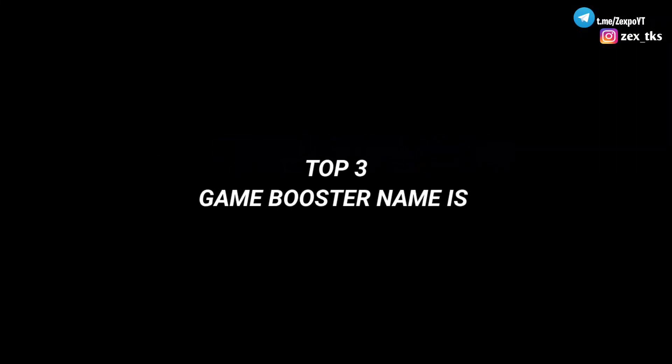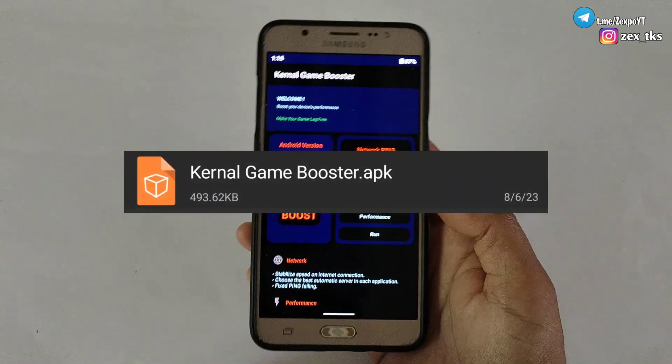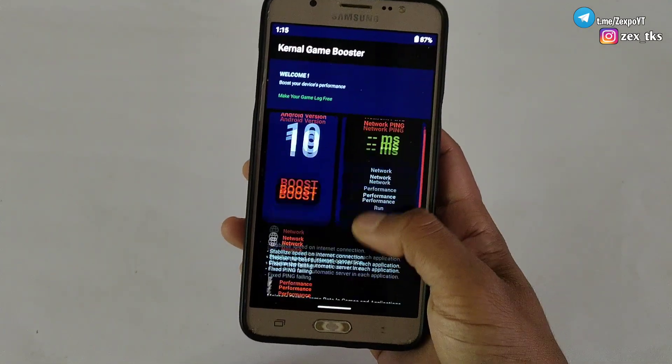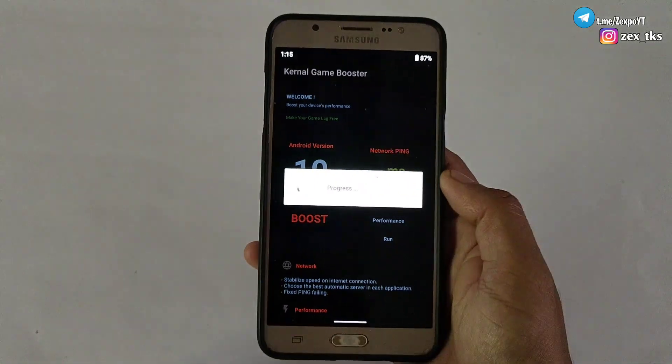Let's start with number 3 out of 3 — the game booster named Kernel Game Booster. The size of this game booster is only 493 KB, but inside it has lots of unique features which make it amazing for gaming performance.